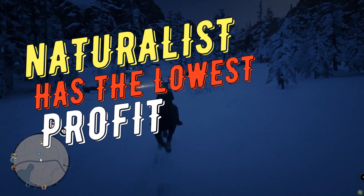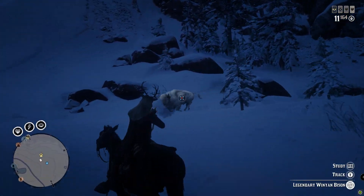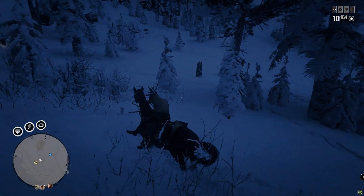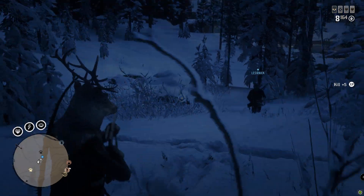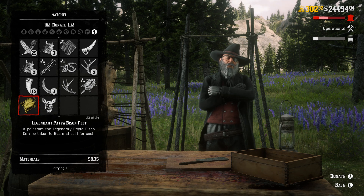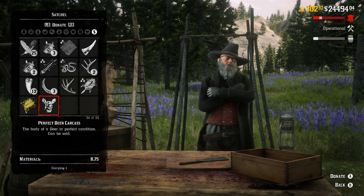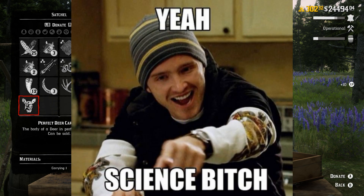The Naturalist role gives you the lowest profit in Red Dead Online comparing to any other role. It doesn't matter what method of farming money you are using — whether you're hunting legendary animals to get samples from them, getting samples from regular animals, hunting legendary animals in missions that Cripps is giving you, getting their skins and selling them to Gus — your profit is gonna be ridiculous. I'm gonna prove it to you with test results and calculations, because on this channel we're trying to do science in Red Dead Online.